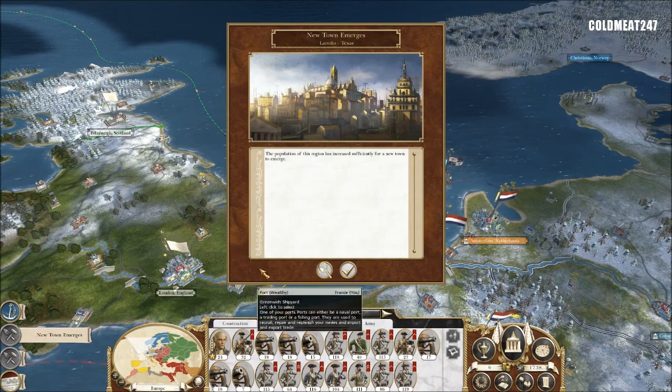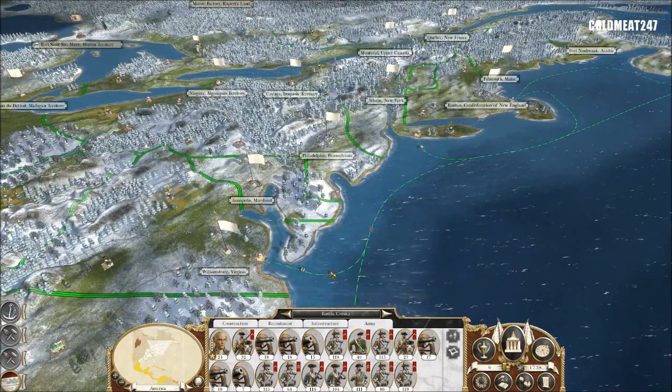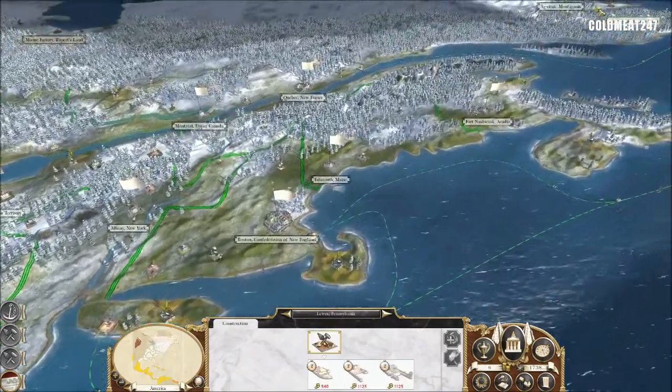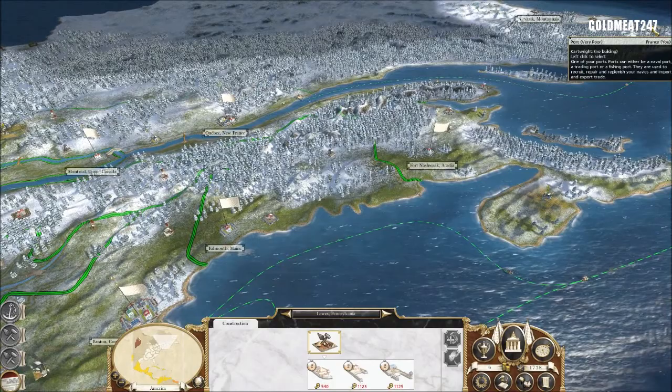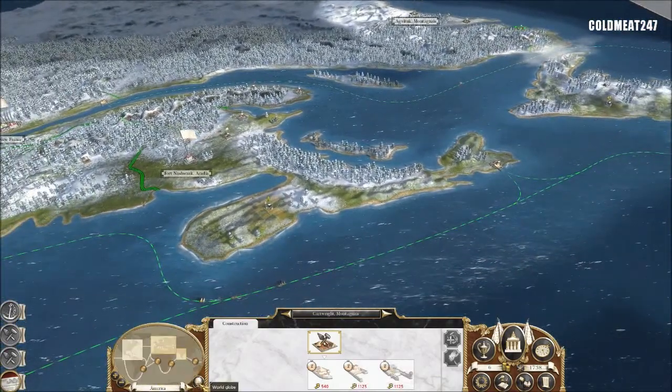Let's take care of one new town that emerged — no, we took care of it. Excellent. New port that emerged — we have two of them. I have one there, and I have one up north that I didn't forget. It's right here, a bit far. But I didn't forget about it.